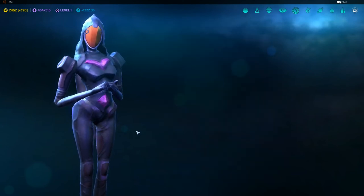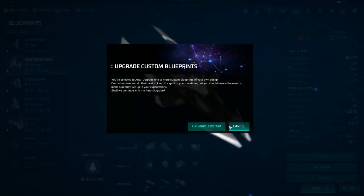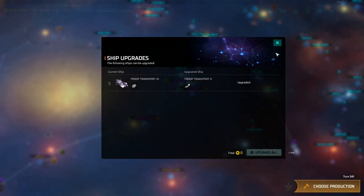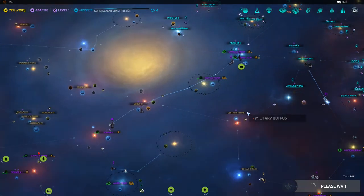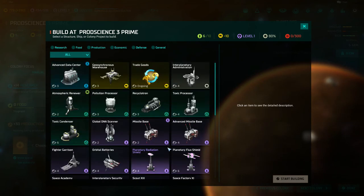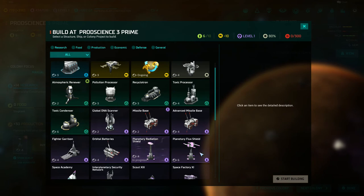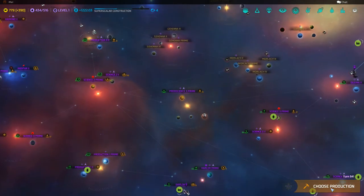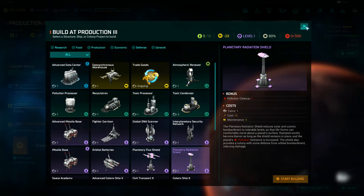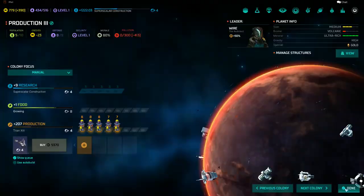I'm going to try to assassinate some of the Alarian leaders — just for kicks, because why not? Irradiated planets, man — they just sort of suck. They don't ever really get better. If you put a shield on it then you can start fixing it up. You can use any shield actually — planetary radiation shield is just the first one, you can use flux or whatever. The better defense shields carry the same characteristics. It removes the radiated status and changes it to barren.